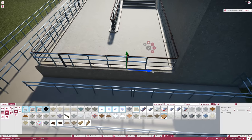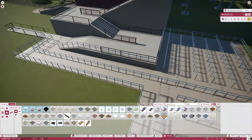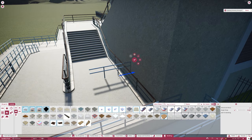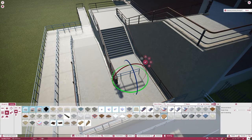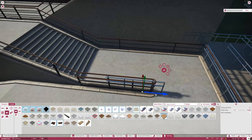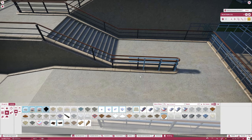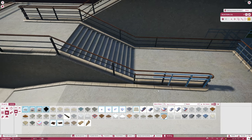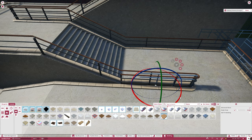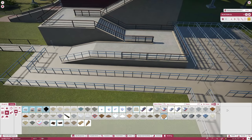One thing to note is the bad part about elevated railings in Planet Coaster is that you cannot get rid of the curb on elevated paths — there's currently no way to do it. Maybe someday the modders can figure it out, because that would actually be really useful.